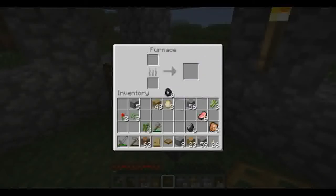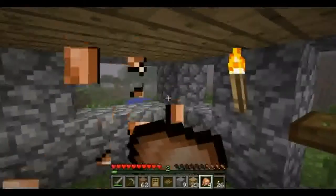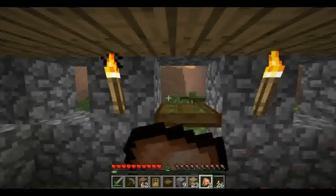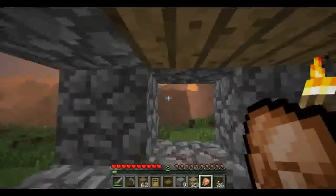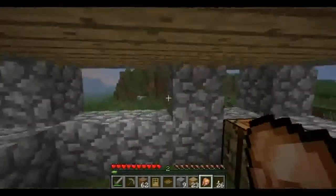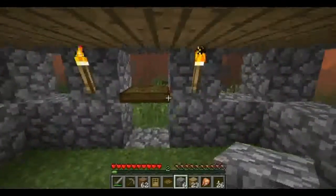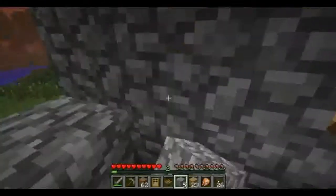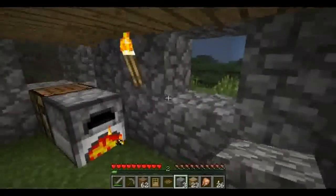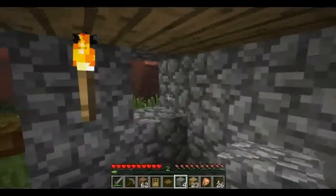We have the cooked chicken — let's go ahead and cook our pork chops too, and we'll eat the chicken in the meantime. Now our hunger bar is full again. But it's getting to be evening time. To protect ourselves we're going to double up the walls. We can still be shot by skeletons through the openings if they come, so we'll close those off for tonight. We'll make some glass next time — I'll show you guys how to create glass so you can make windows.